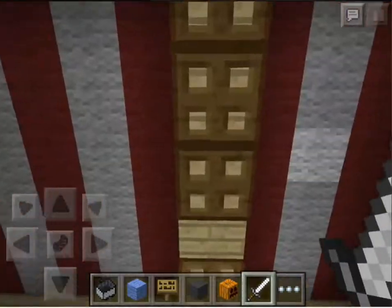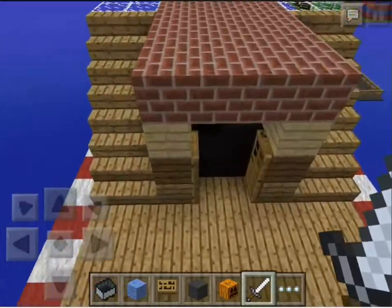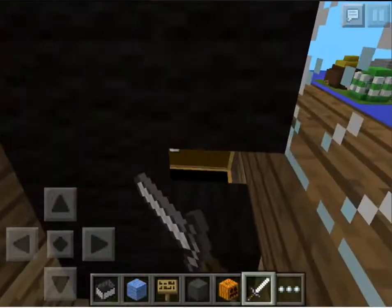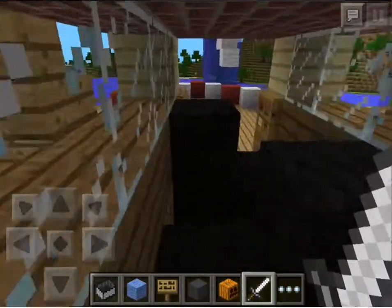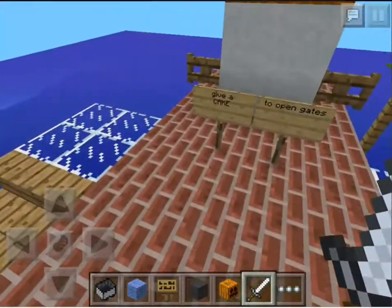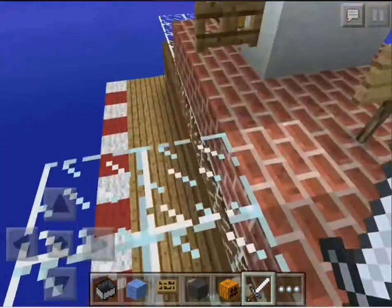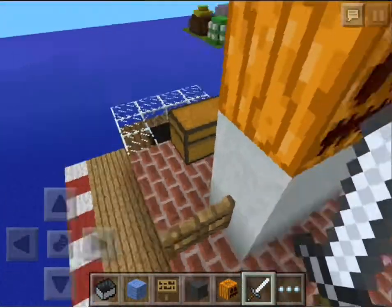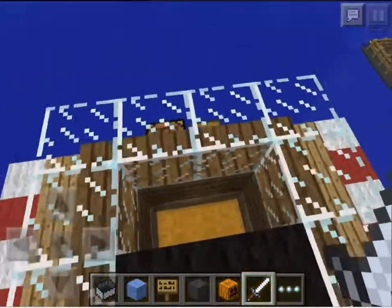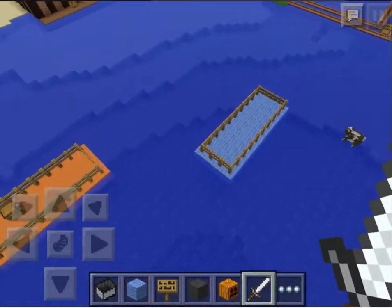And some more chests there. And over here is another chest where you just get through all of this — that chest could probably have some pumpkins or a cake. And up here, give a cake to open gates — not really because it's PE, you can't really do that. And that one's going to be full of a lot of cool stuff, maybe nine iron ingots. And here are some boats I made with some chests on them — that one won't have a chest.